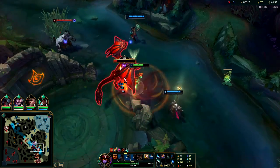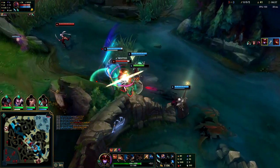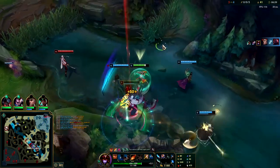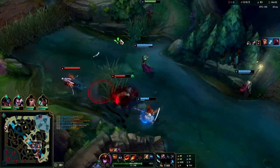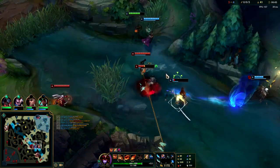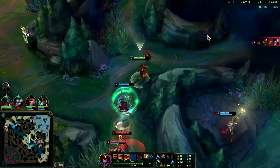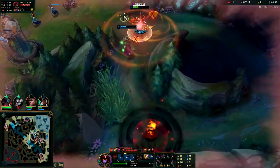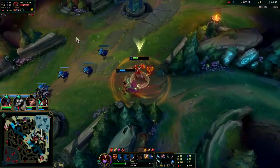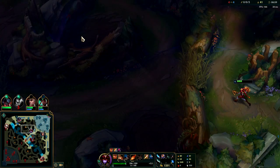450 is my smite — he smited at like 50 HP early, feels bad for Scion. He's dead, we're going to run away. I was trying to save Karma, that's why I was trying to hit the plant for her. We got the drag, we have three assists — not bad, doing pretty well so far.